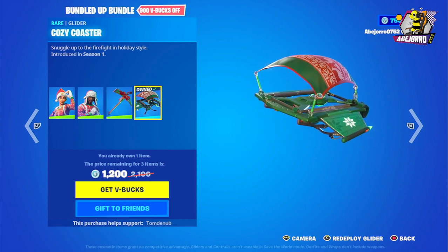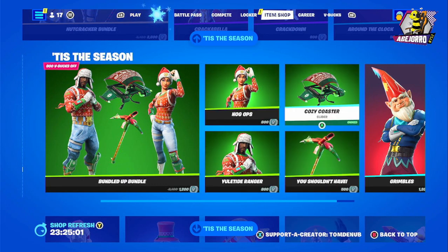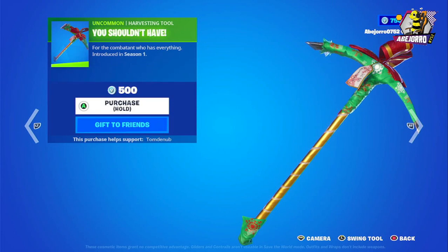I already own the glider, so the price shows as 1200 V-Bucks for me. The Nog Ops outfit is 800 V-Bucks separately, Yuletide Ranger is 800 V-Bucks, the glider is 800 V-Bucks, and the harvesting tool is 500 V-Bucks. Super nice!